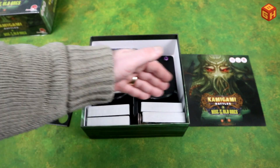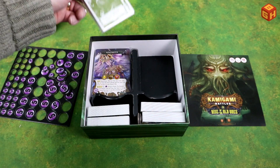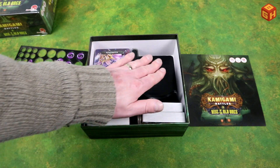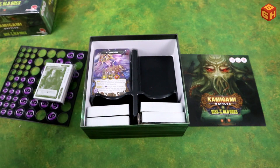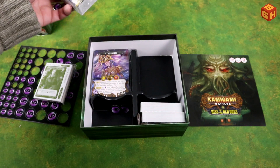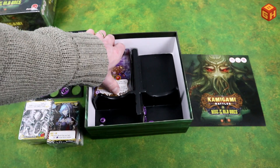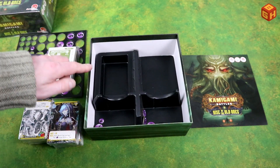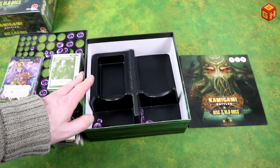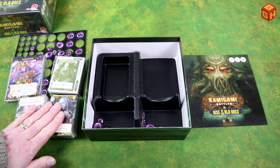There's a simple plastic divider so you can put your cards in here. The bigger cards — you may want to sleeve them, but there seems to be plenty of room to sleeve them and still have them fit in the box. This extra space might be for the expansions, so if you buy both expansions you can just put them in here too. There's a separate slot for the tokens, though there's no Ziploc bag included — but we all have plenty of those.